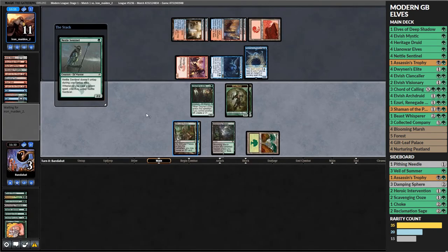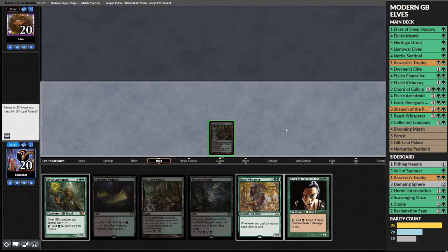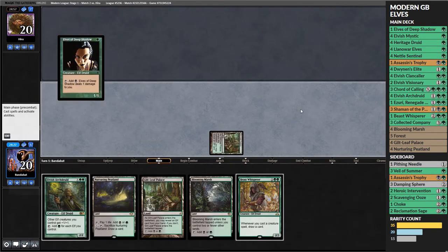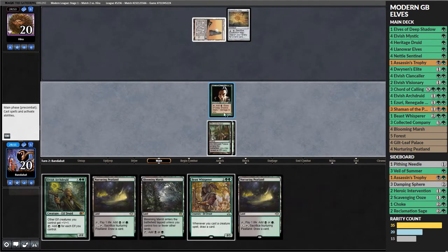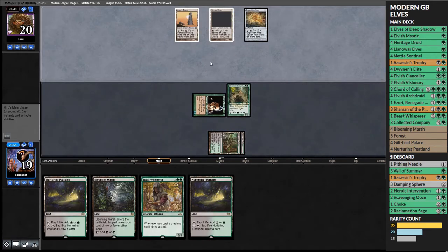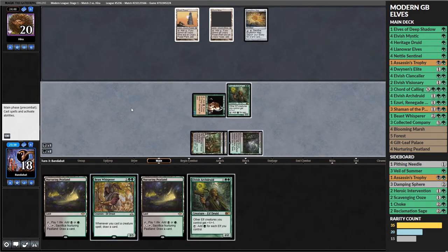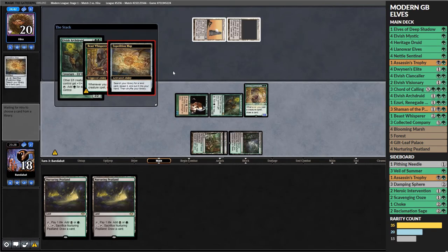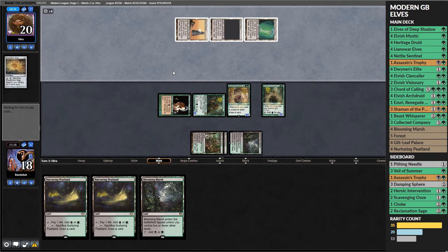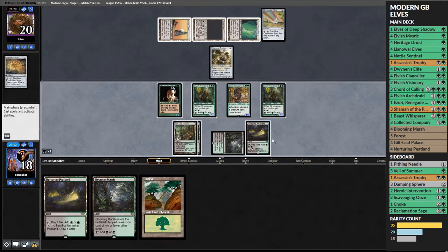Second match - we have a decent elf curve: a one-drop into a lord, tapping for mana into Beast Whisperer. We're playing Tron and they're going to get turn three Tron because, you know, they always get turn three Tron. We dump our hand and draw another land. Turn three Tron plays a Wurmcoil Engine - not the end of the world - but we draw another land and then Ezuri is actually a decent draw.